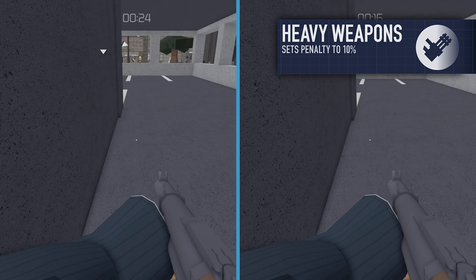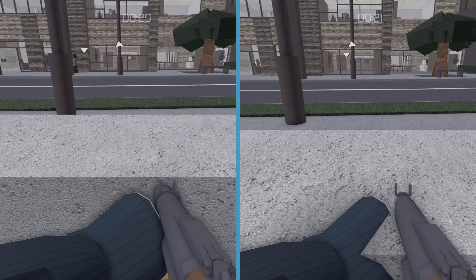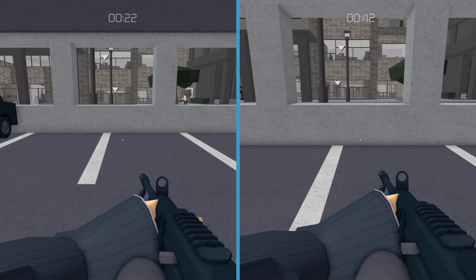To combat the penalty of the saw blade and thumper, you can take Heavy Weapons Mastery to help relieve the negative modifier. Though it claims to reduce the penalty by half, it instead sets the speed penalty to 10%, making both weapons similar in weight to rifles and shotguns.